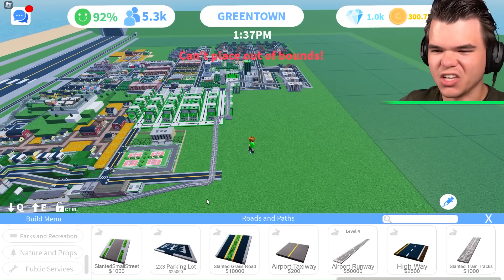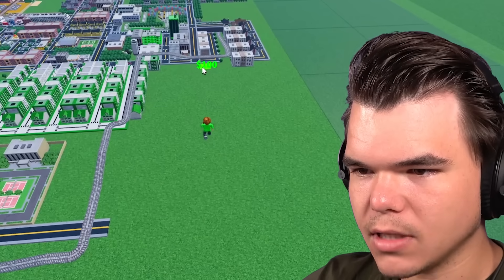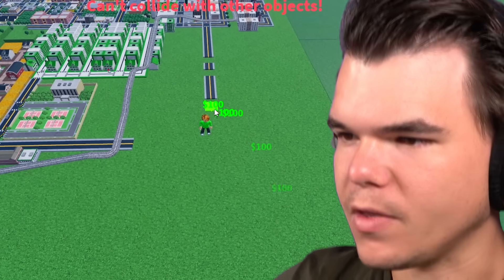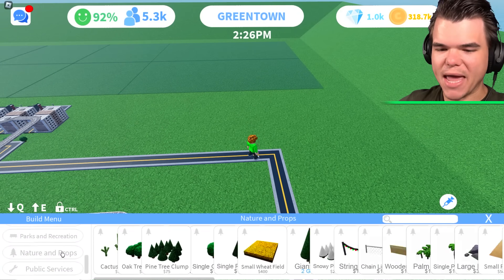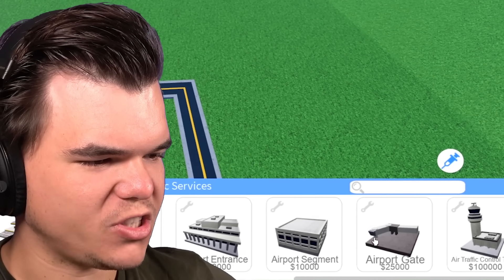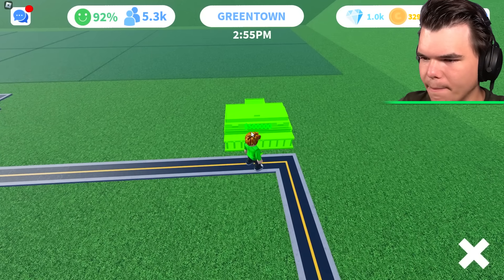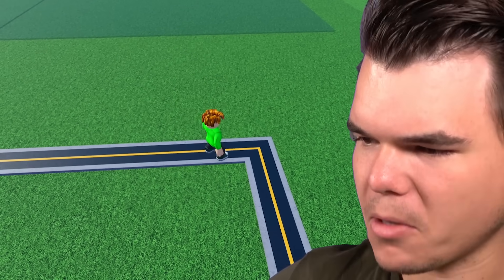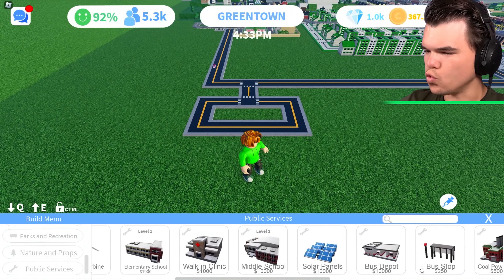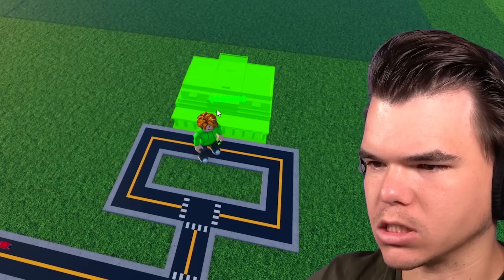And later on we can do the same with the highway — we can literally have a highway floating above the city. We need a roadway, and I think it's good to connect these two intersections over here. Let's have a look at how big that airport building is. We've got public services, airport segments, airport control tower, airport entrance — 500 grand. It's about three blocks big. So just like that, we're gonna put the airport building over here — that's a nice location. Not enough cash, I guess we'll have to wait.